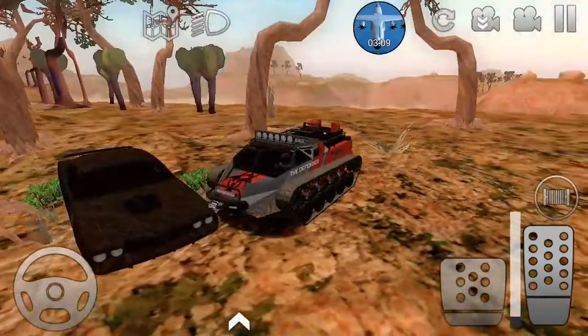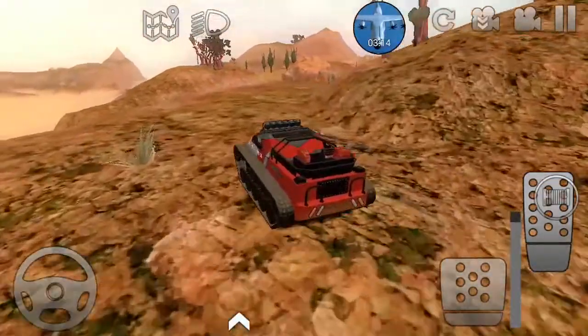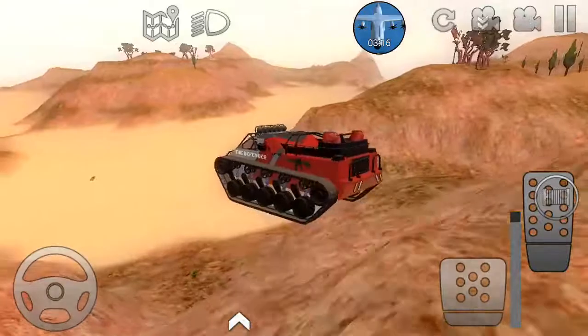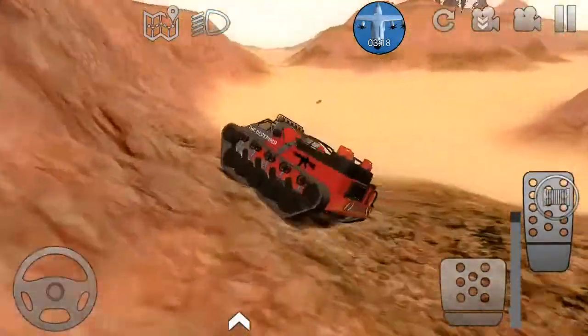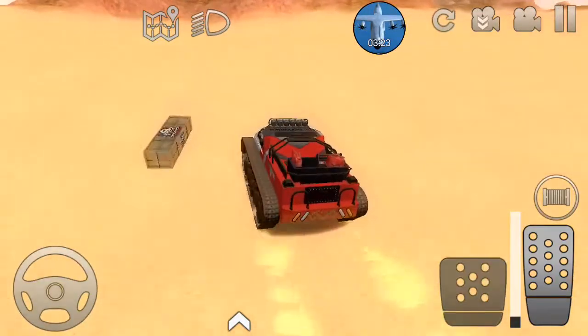Now I'm just going to claim it. So that is where the Mustang is — well, I think it's a Mustang anyway. That's where to find it. To get to that mountain and climb up it, you need a good crawling vehicle.